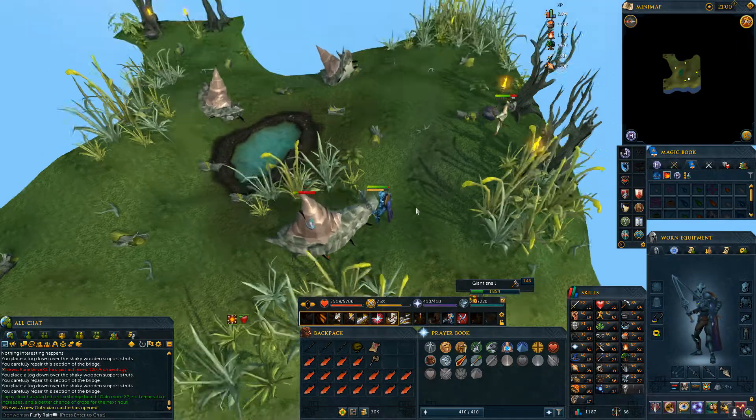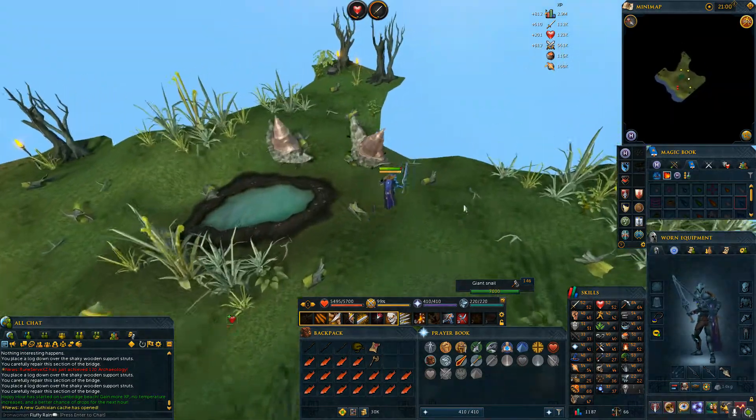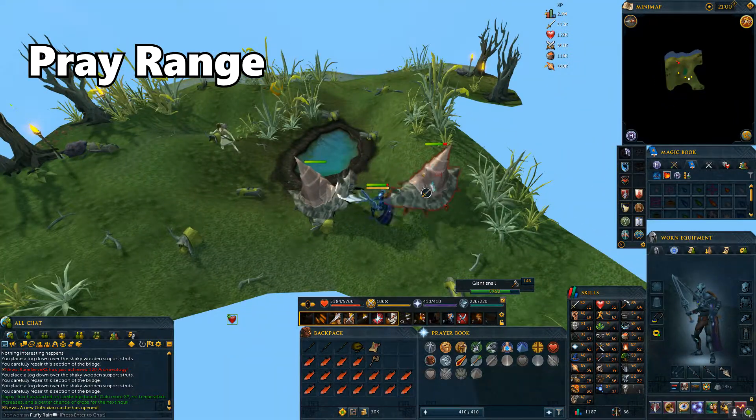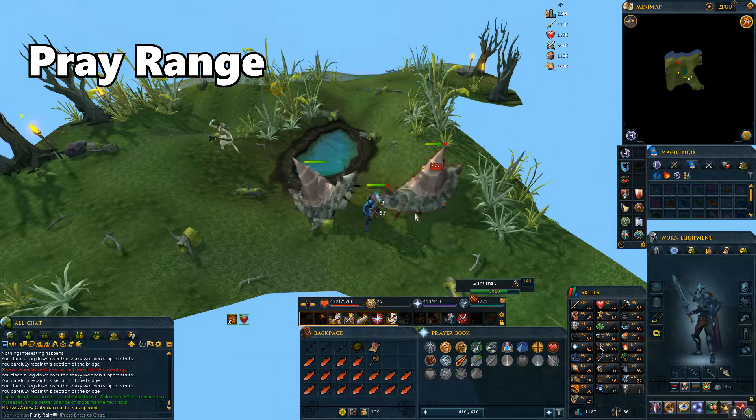Now that we're done with the puzzle events, from here on out it's going to be combat events. For the first event, we have the snails. There's nothing special here — just use Protect from Melee if needed, and then kill all the snails.